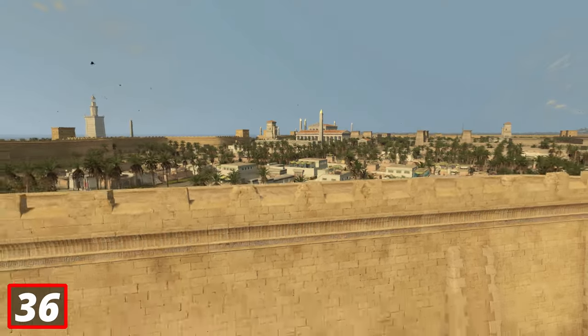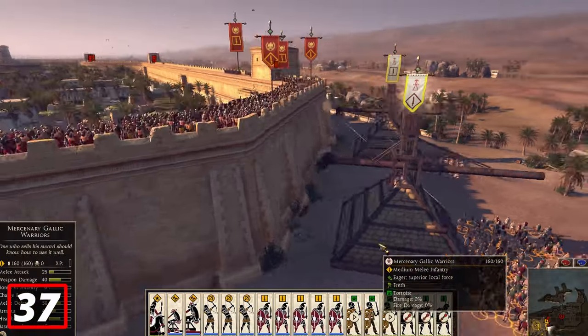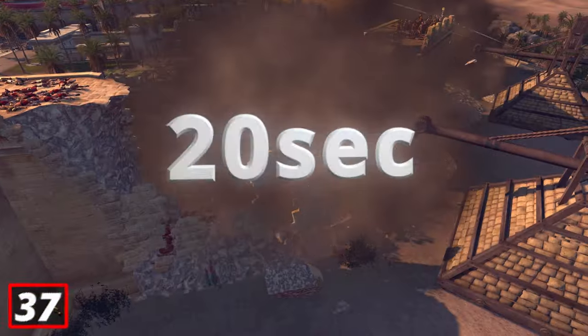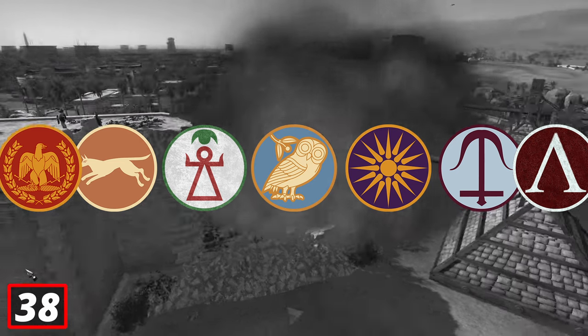I wouldn't use artillery to break down Greek walls because you have tortoises. It takes only 7 hits from a tortoise to break a wall, and those 7 hits take only 20 seconds. These are the only factions — now shown on screen — that can bring tortoises.